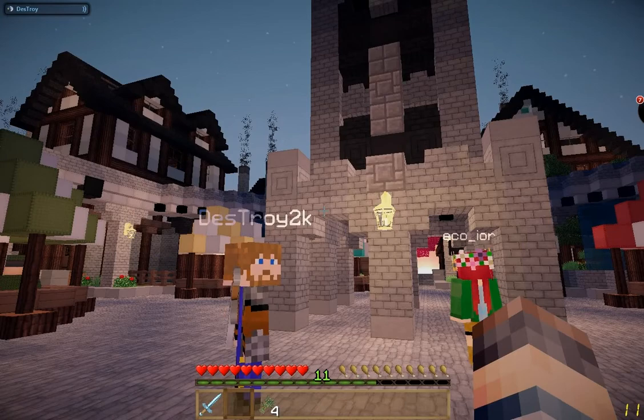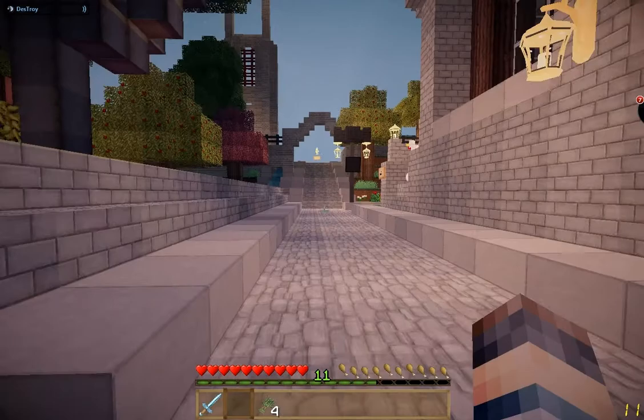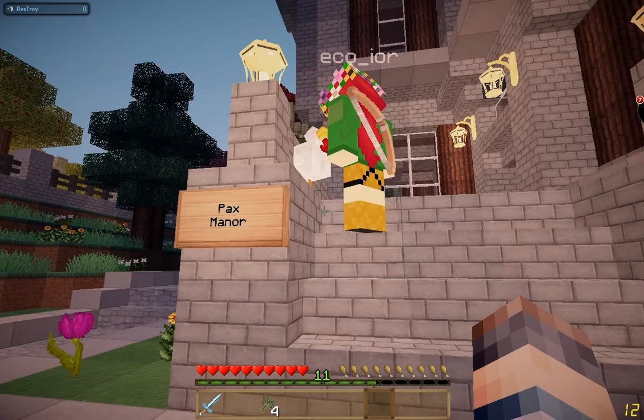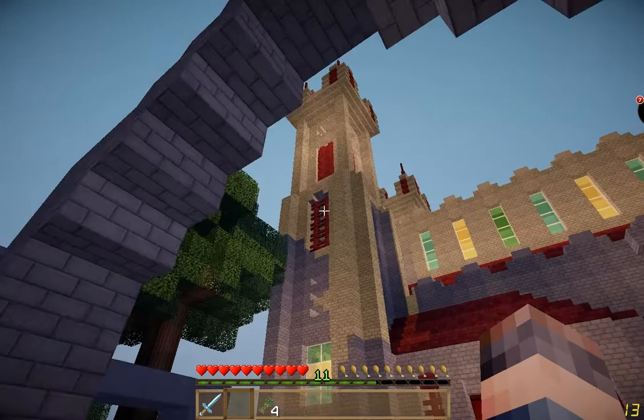Everything we built here is not using micro blocks, and it's difficult to get the detail you want, but we ended up getting it to work. Eco always wanted to have a cathedral on the hill because it's a nice overlook, so we decided to place it up here. This is the cathedral that we eventually constructed — wow, this looks good.